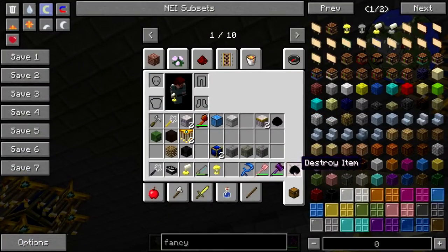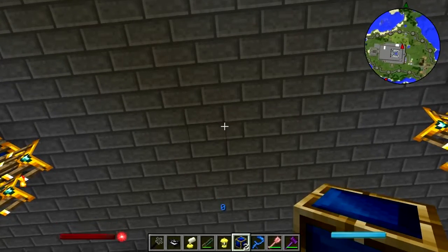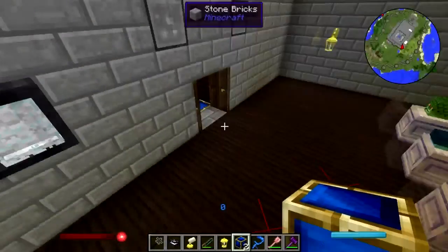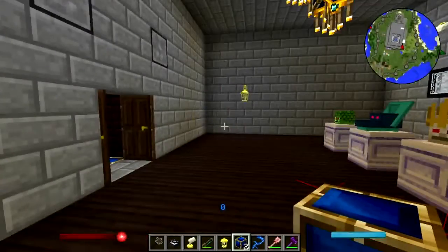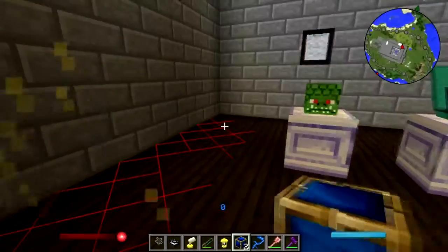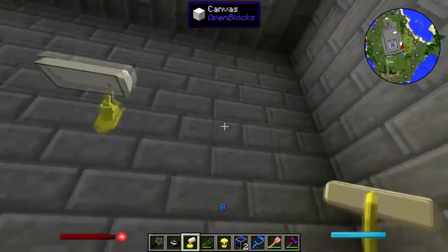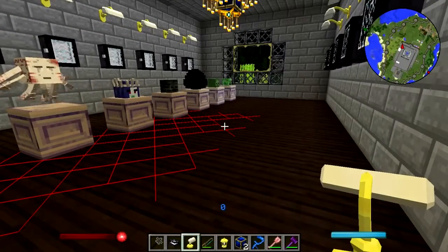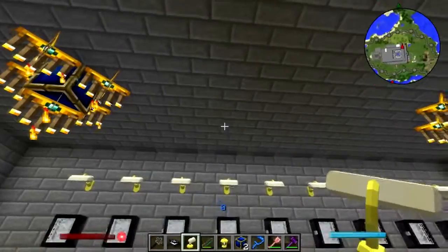Should I put in another one? Except no matter where I put it it's going to be off center. Well, since we are no longer doing survival, I guess we can let that slide because we don't really have to worry so much about stuff spawning in here anymore. We're going to be peaceful from now on, so we can just leave that for the sake of aesthetics — it's fine.